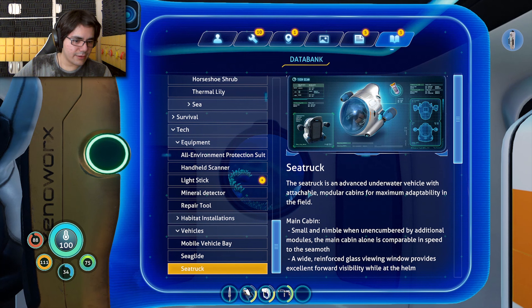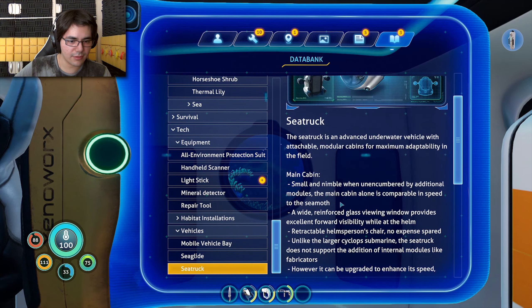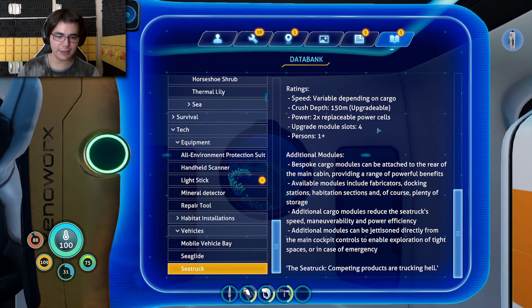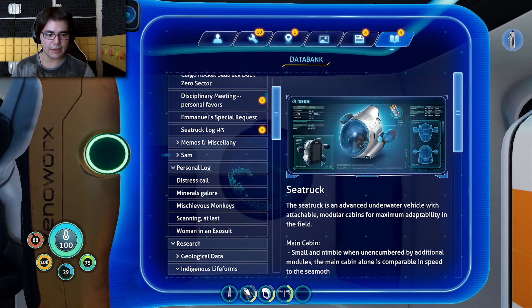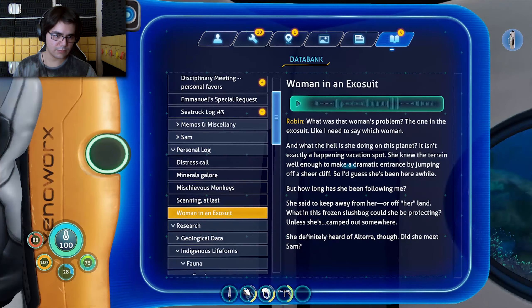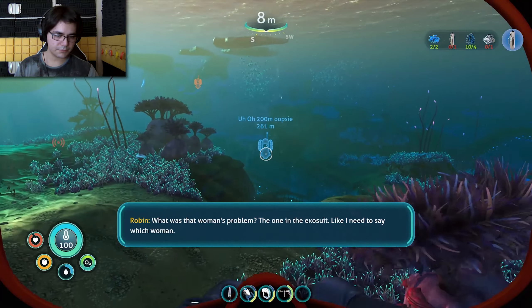Sea truck: an underwater vehicle with attachable modular cabins for maximum adaptability — like a sea moth you can attach things to. There's a fabricator module, docking station, habitation section, and storage. They slow you down but can be jettisoned in emergencies. I knew this was a thing, I just didn't know how it worked or what it looked like. Let me play these audio logs. What was that woman's problem — the one in the exosuit? Marguerite — and what the hell is she doing on this planet?